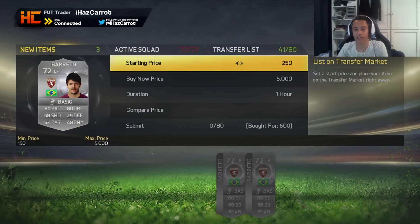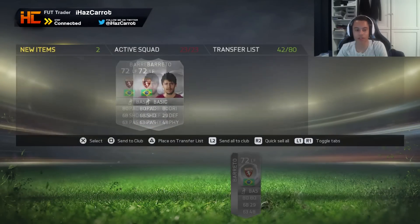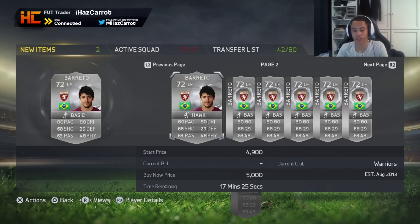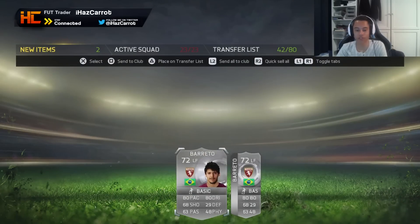On this card here we're going to be making a 300 coin profit and it's just so simple because there's none of them actually for 1k, so why not just pick them up and list them. He might actually be worth a bit more - compare price to the next one. Barretto left forward - this method works super easy. This guy's worth over 1k and people are just listing super cheap. I'll just put these on transfer list and we'll get back to trading.